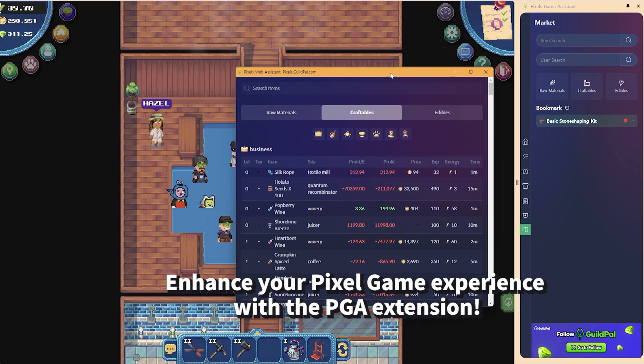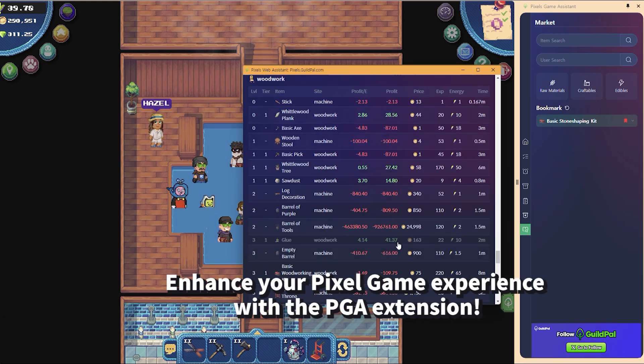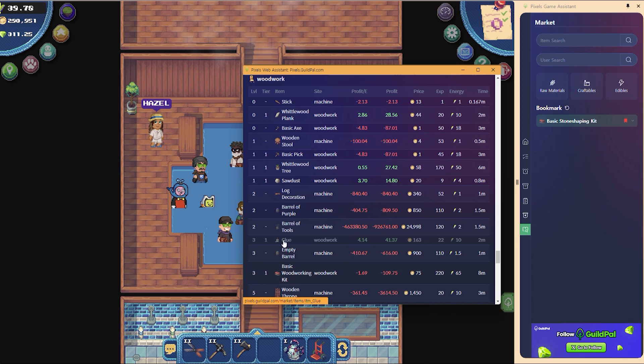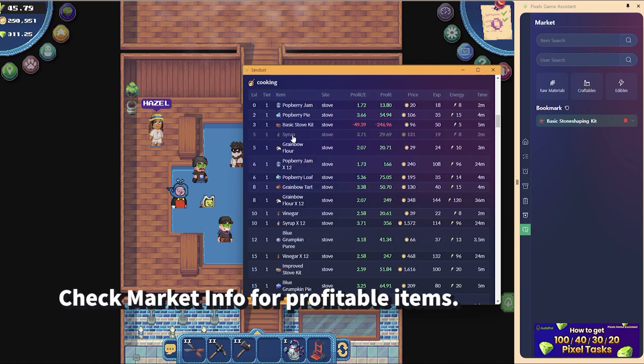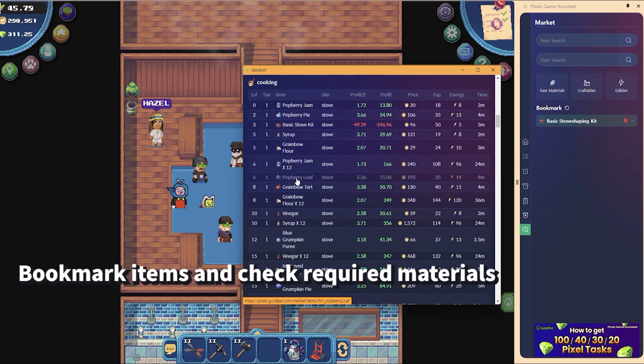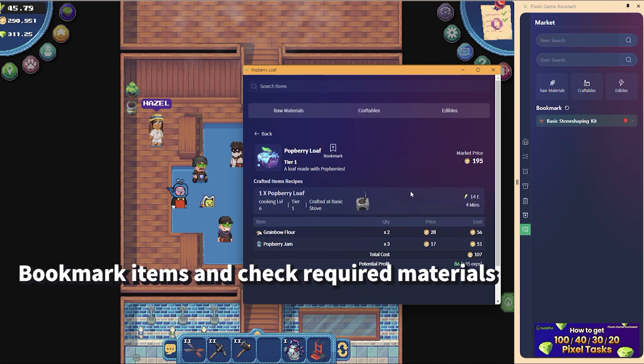Welcome! Boost your Pixel Game experience with the PGA extension. In the PGA market tab, check out market info to find the most profitable items. Bookmark your chosen item, enter the quantity you want to produce, and see the required materials.